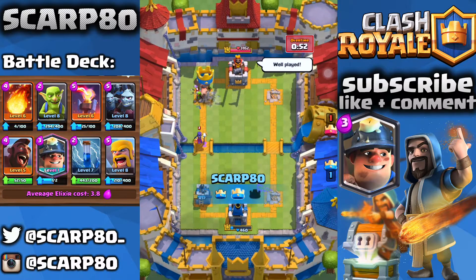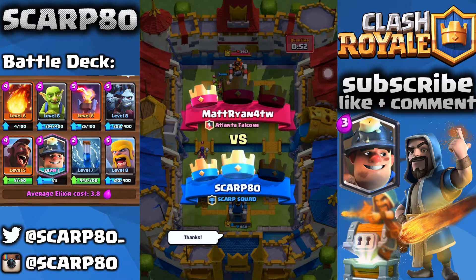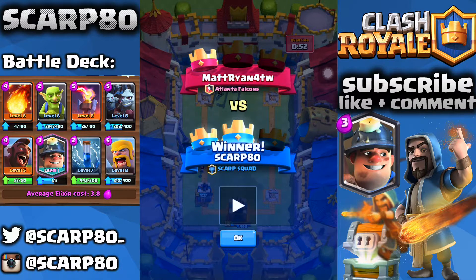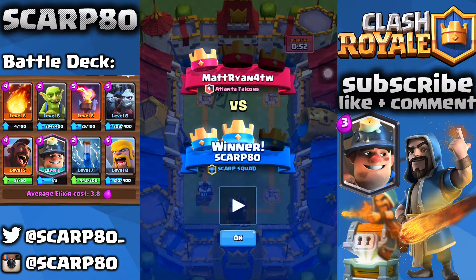Now I'm going with the regular Miner Hog Rider push, and that is going to be the win. I was under a lot of pressure because of the 460 HP left on my King's Tower. We started well in this match, but through the match we didn't do so well. But at the end we were able to steal the win, and that was awesome. Without further ado, let's head on to the second of three replays.